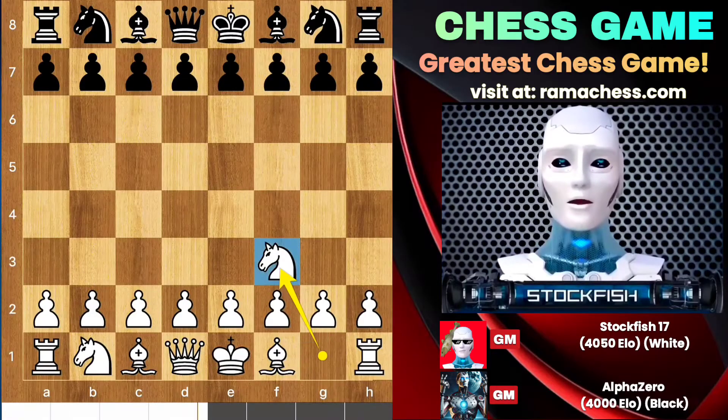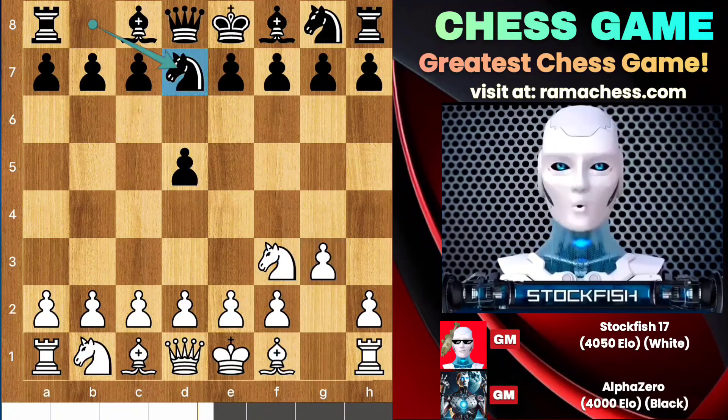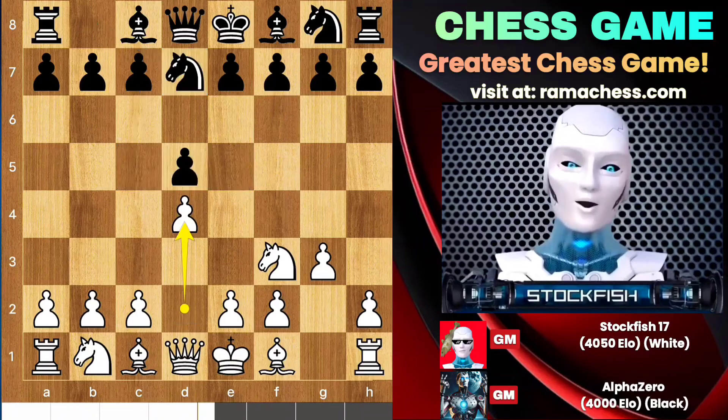I started the game with Knight F3, we have D5 G3, constructing to build King's Indian Attack. Alpha played new move Knight D7, it aims to resemble Queen's Gambit. So after D4, Alpha played amazing B5 move.